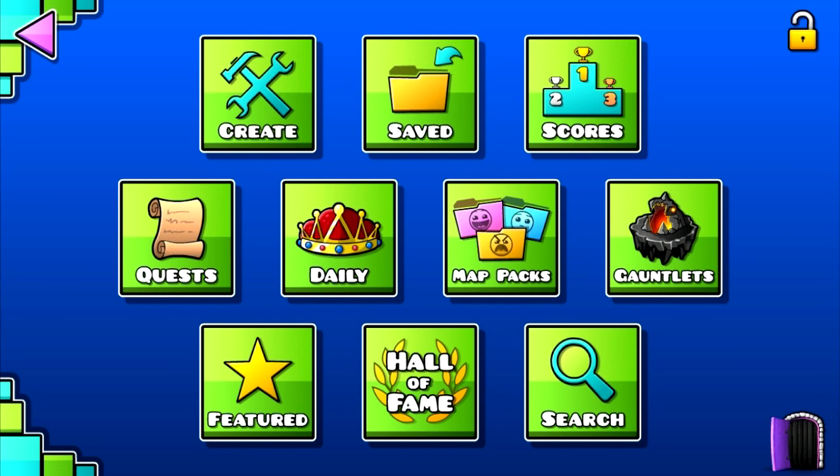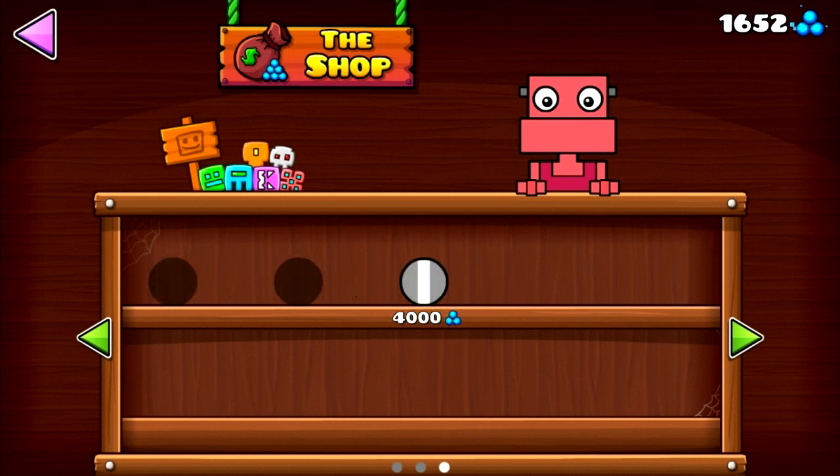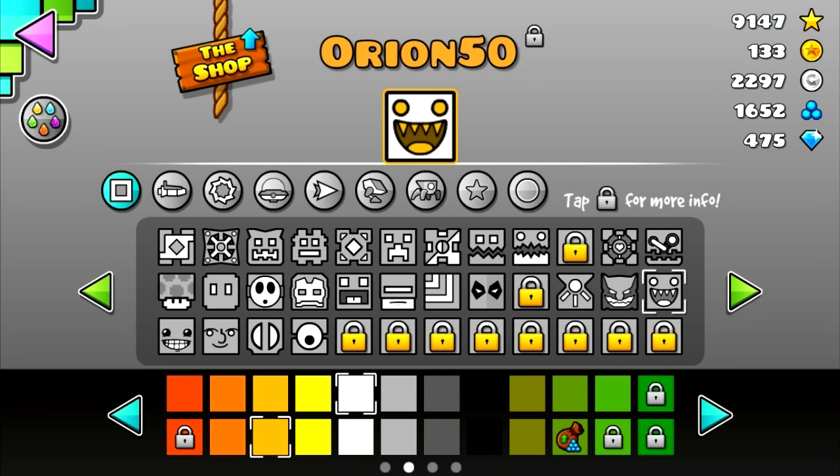Some of you may already know how to get it, and for those who don't — so obviously your main shop is here with your icons. I purchased a few things here, but you can see I have 475 gems or diamonds.